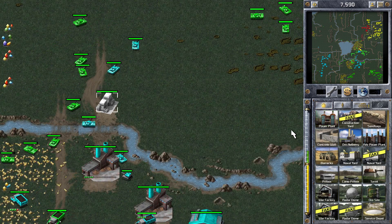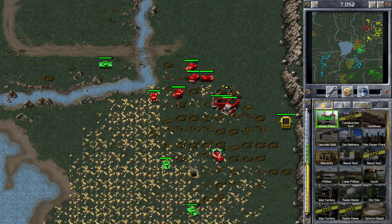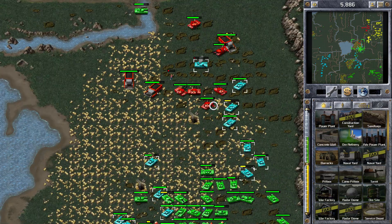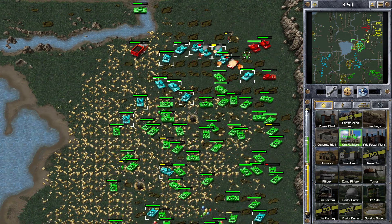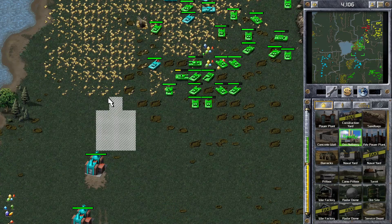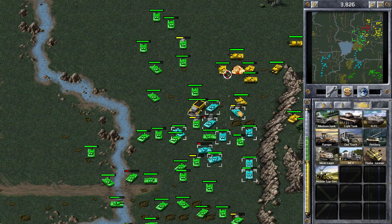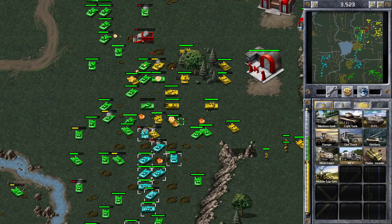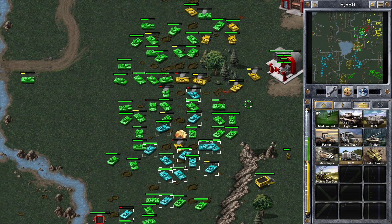I'm still expanding my base, pushing up to these ore patches now as we secure control of this area. I've also got a third war factory so I'm building tanks very quickly now. We've got good control — now that we control all the ore, it's just going to be a case of clearing up. Red's still fighting but he's just outnumbered at this point. Now it's just a case of destroying Red and then Yellow. I think that's Red's last ore truck, and Yellow are bringing more tanks in — they must have had some more stacked in the base. All the ore trucks have been destroyed now, so they shouldn't be building anymore. Red are selling up.